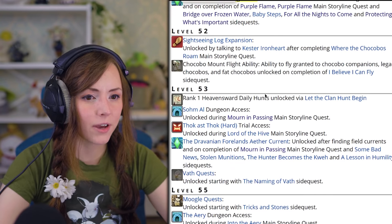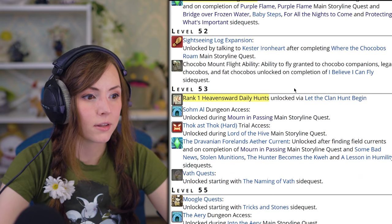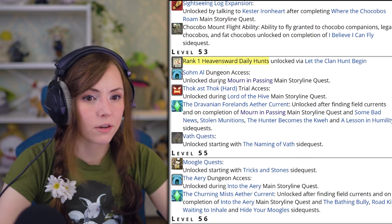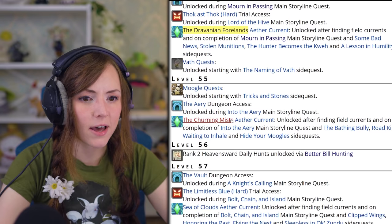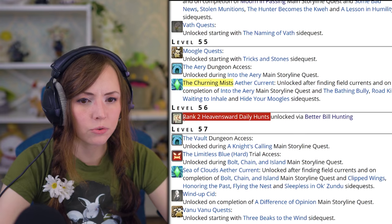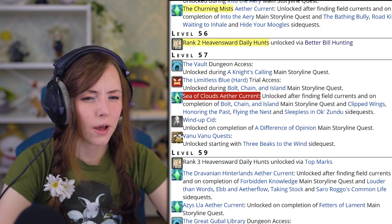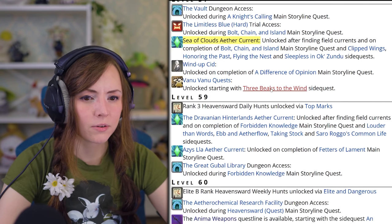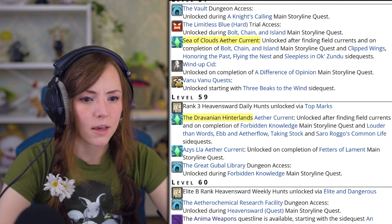At level 53, you can unlock your daily Hunts for Heavensward — these are the ones that start giving you extra daily XP. Level 53, Dravania and the Forelands flying. Level 55, the Churning Mists flying. Level 56, the rank 2 Heavensward Hunts. Level 57, Sea of Clouds flying. Level 59, we have two more zones to get flying in: Dravania Hinterlands and Azys Lla.